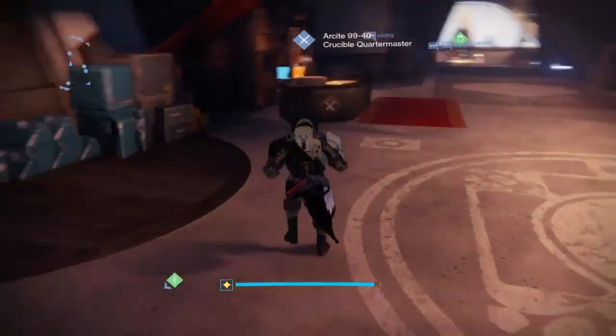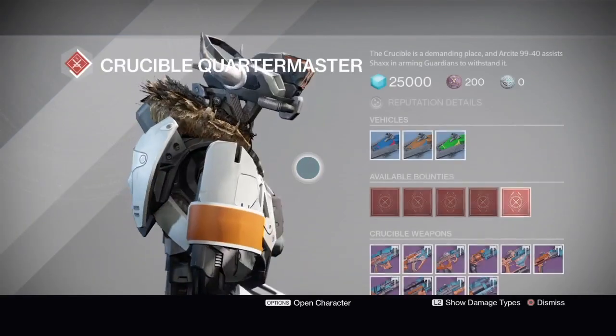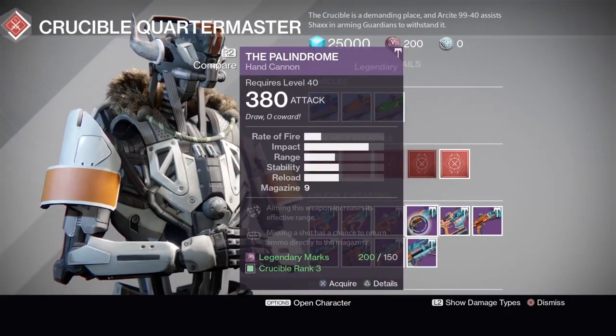Today the Crucible Quartermaster — there you are — is selling a god roll, OP roll. And here it is, bam.